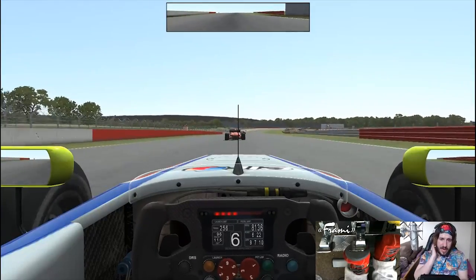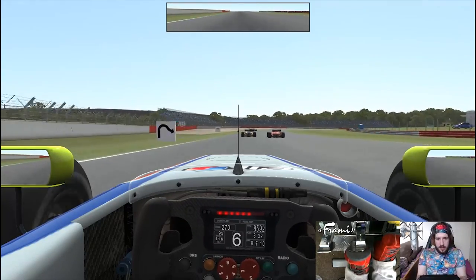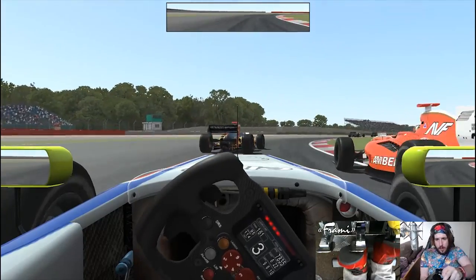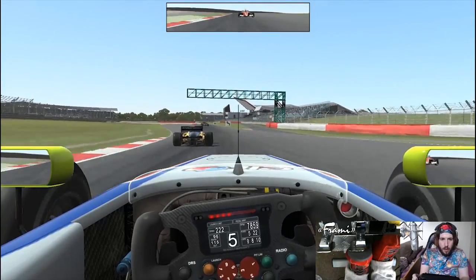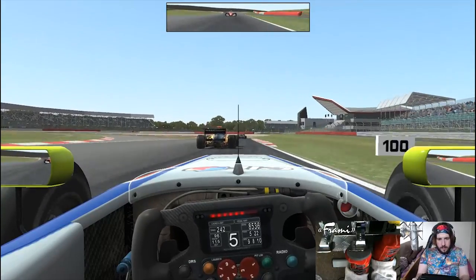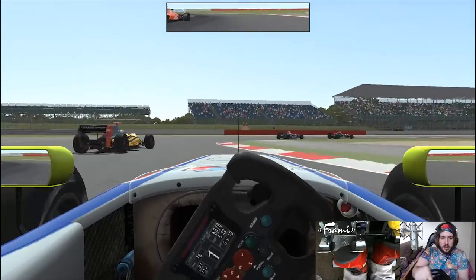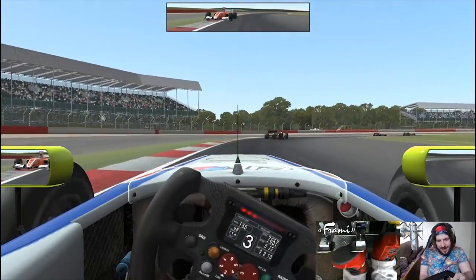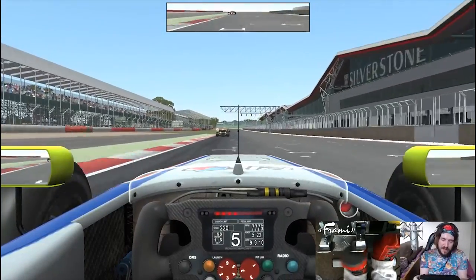Not going to be close enough to anything into Vale even. Let's have a really good run through Stowe. Oh, damn that yellow car. In front, side by side, around the outside - one position - back up to P5! Come on, give me another one. No, that's not going to work Jimmy, it's not going to work. Don't lose fifth, don't lose fifth. And we just managed to secure fifth position there.